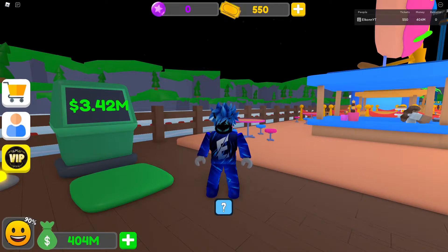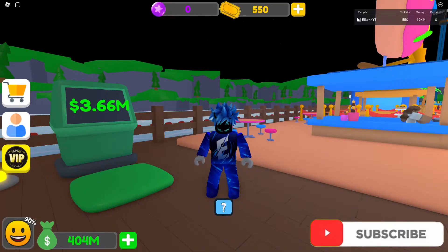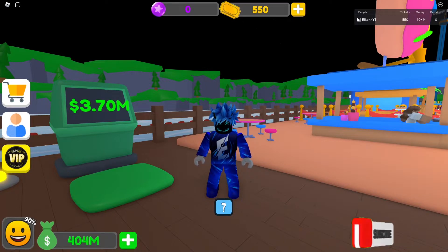Once you have your auto clicker downloaded, open it up and it's going to look a little something like this. If you have the same auto clicker as me, you're more than welcome to copy down the settings — it won't really make a difference. Now that you have everything set up and you're comfortable with how to use it, the only thing you want to do is click the minimize button. Then just click the hotkey that you have set — in my case it's F6 — and you are good to go.